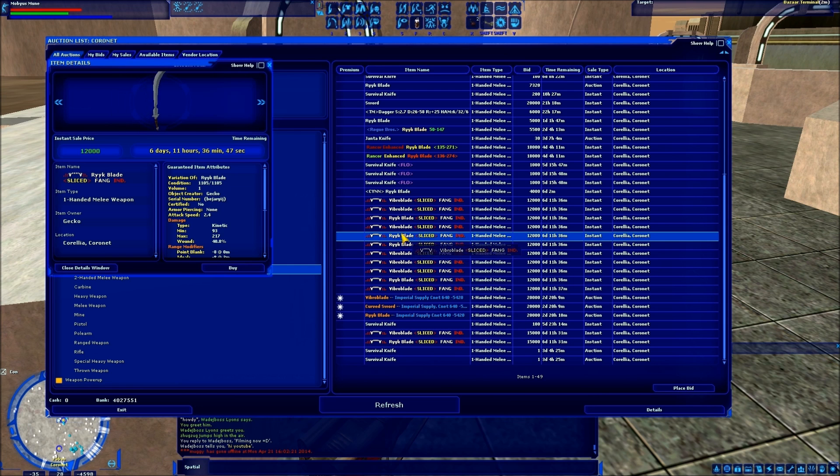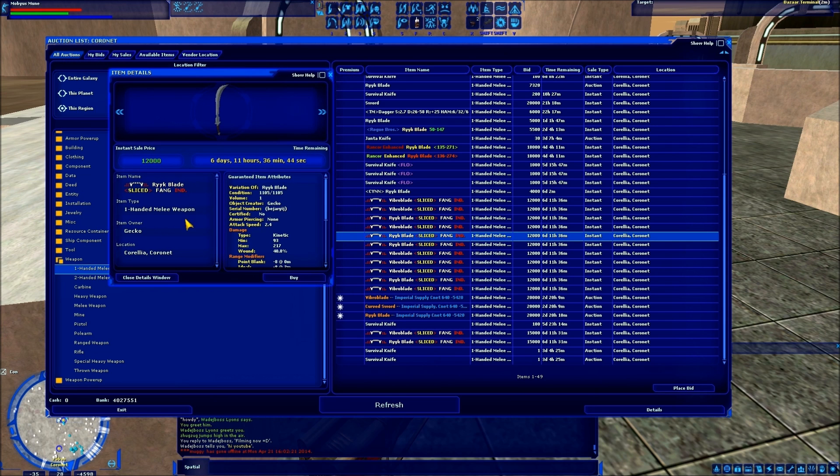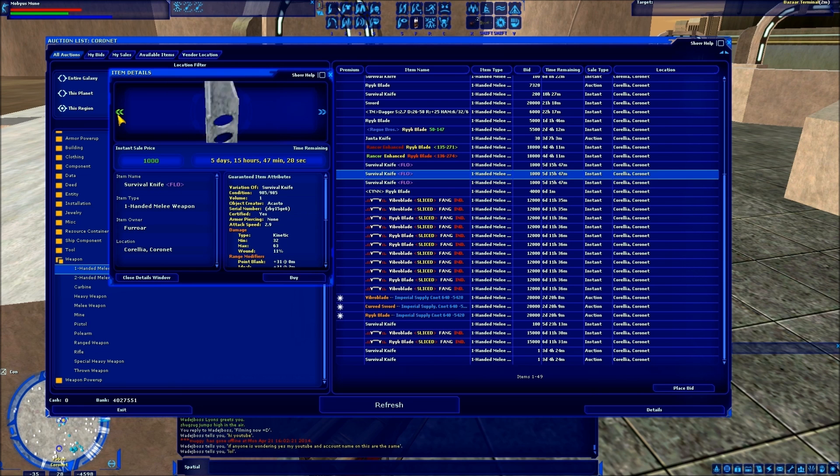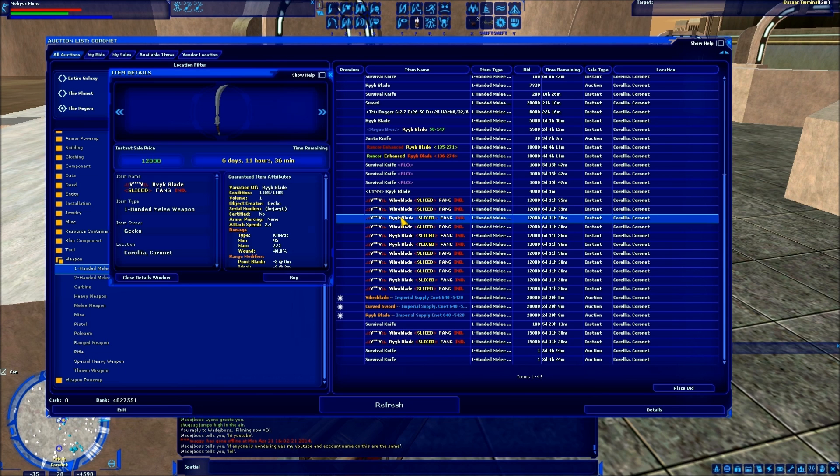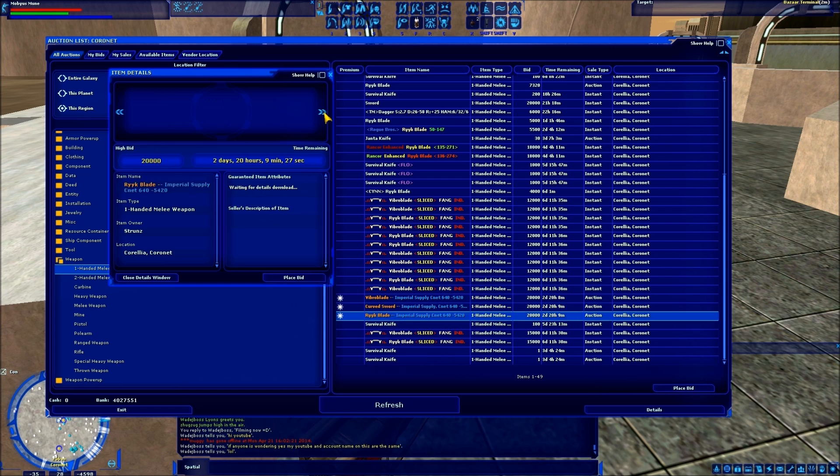So if I purchase any of these — you can double-click on them to get the details — you can view the 3D model, look at all the stats, see who owns it and who's selling it. The location we know is here because we have our filter set to that, along with the price and how much time is remaining before the offer expires. If you want to purchase it you can click buy, and it gives you a chance to confirm or cancel. You can also use the left and right arrows to browse through the list of items without having to close and reopen each one — you can just cycle through them.